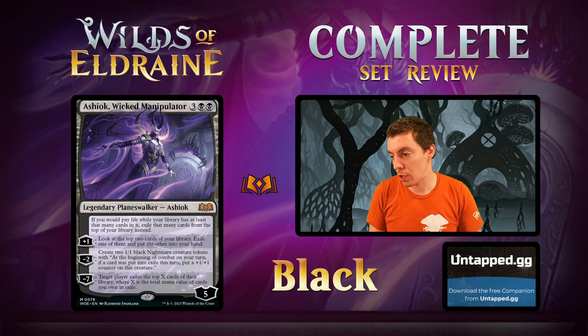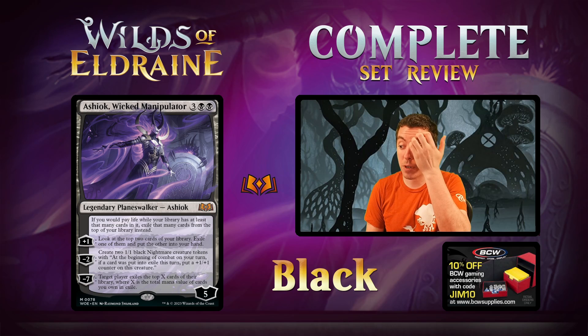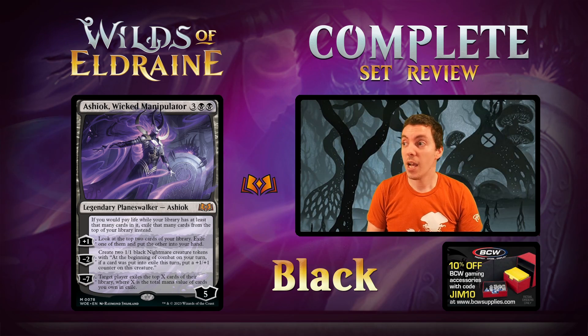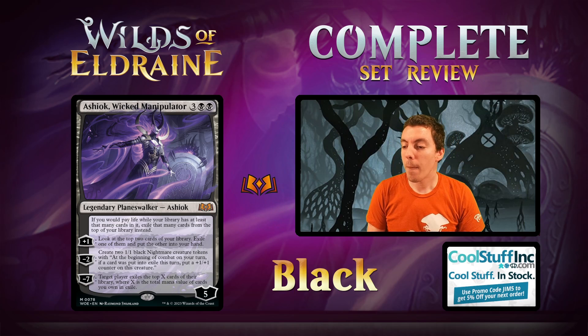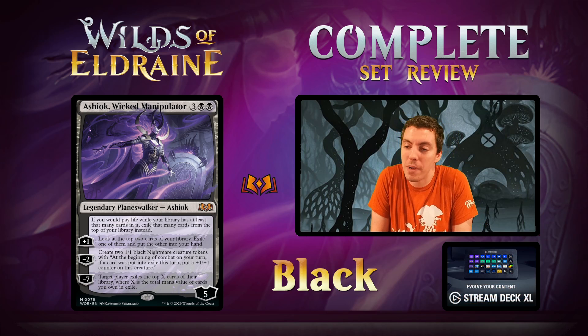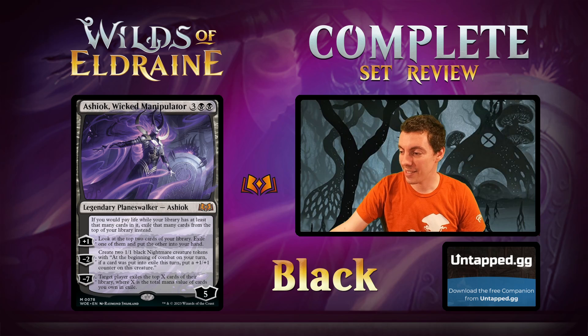5 mana is a lot for a Planeswalker these days, especially in a format with Sheoldred's Edict — the literal best removal spell for Planeswalkers of all time. This card is obviously going to be fine in standard if there's a black deck that wants a Planeswalker for threat density or card draw. But overall, pretty unexciting. In limited, pretty busted — a little scary because you could deck yourself exiling two cards a turn — but a powerful limited card. Medium-ish constructed card.